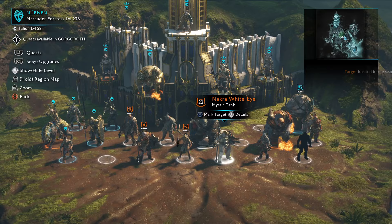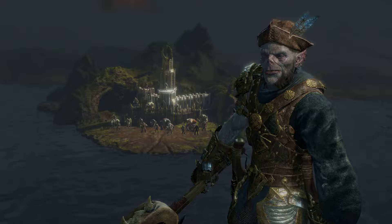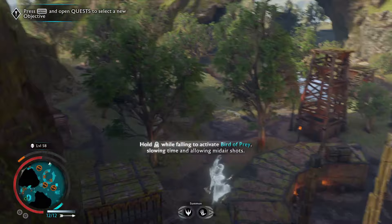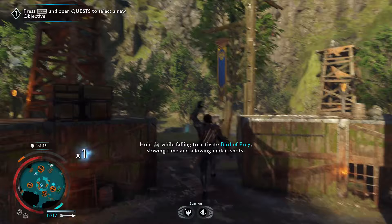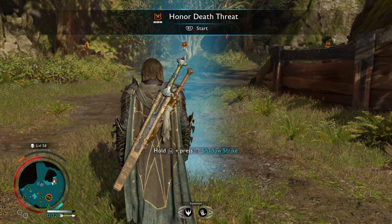You can get it very easily by coming here to Nurnen. This is the perfect place to farm because this whole area is teeming with worms, which you use to send death threats to the captains. As you can see, we left one worm right behind us and there's another one spawned to the right. Once you send them a death threat, the death threat mission spawns right here — so literally everything is right nearby and you don't need to fast travel anywhere every time you want to farm this.